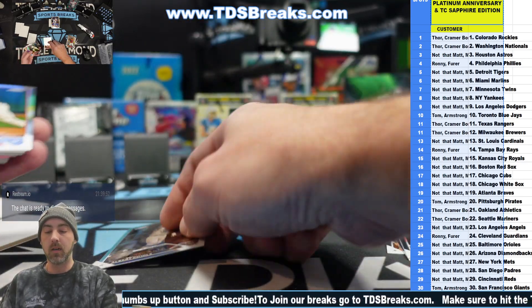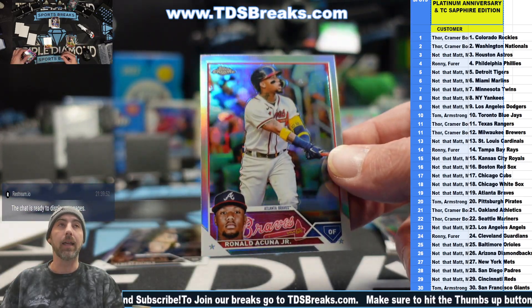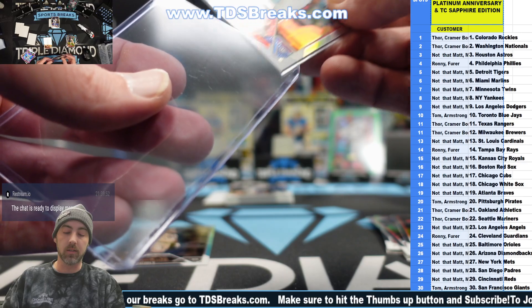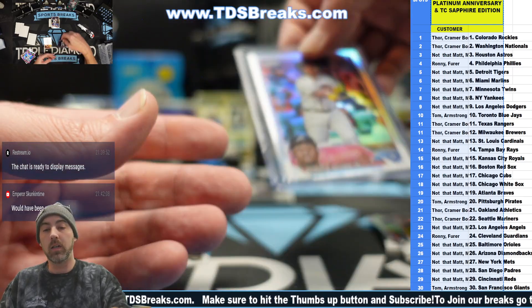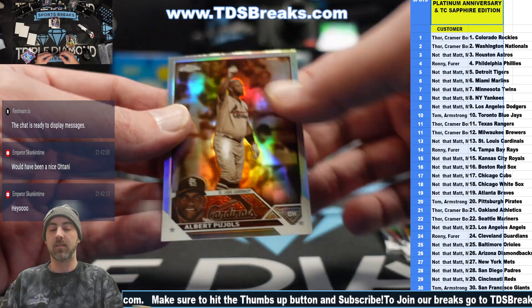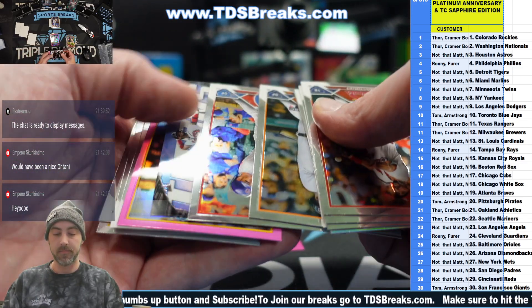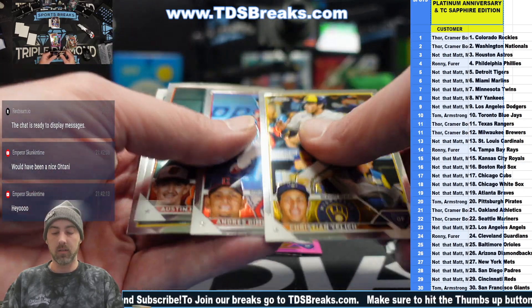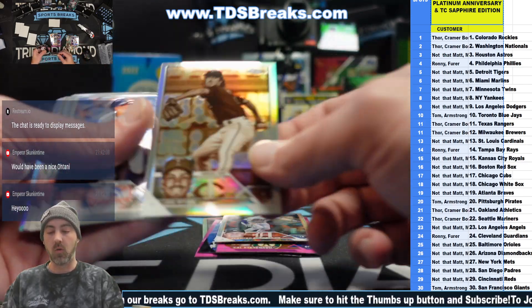Cardinals get the sepia Albert Pujols - hey, that's 40 bucks right there. That's an Acuna silver, 40 dollars right there - that's two of these spots paid back. Sandy Alcantara. We got a Titan Acuna. Cal Stevenson pink. Spencer Torkelson, Joe Ryan sepia.